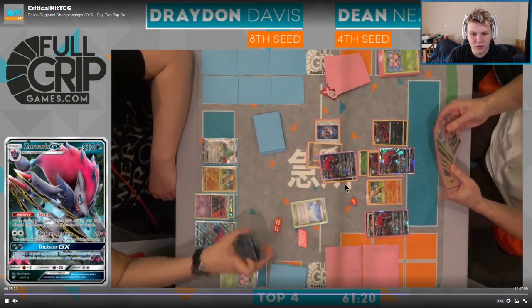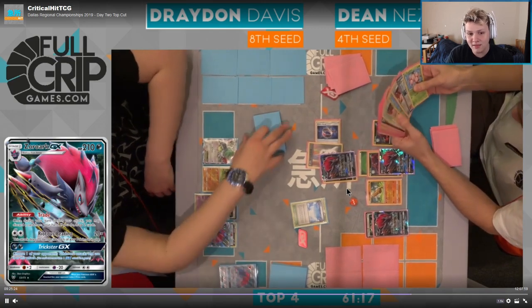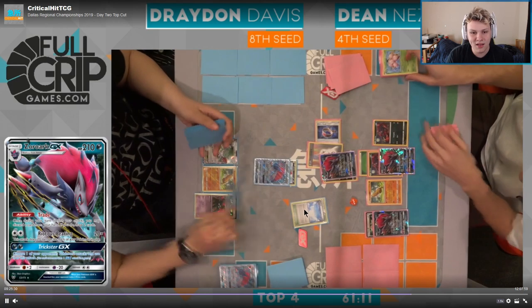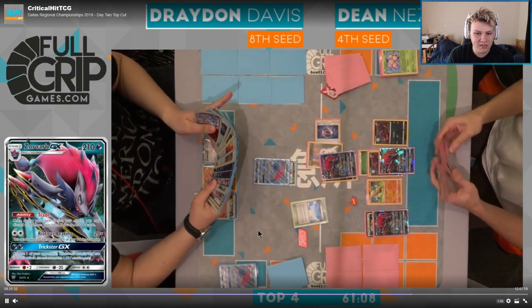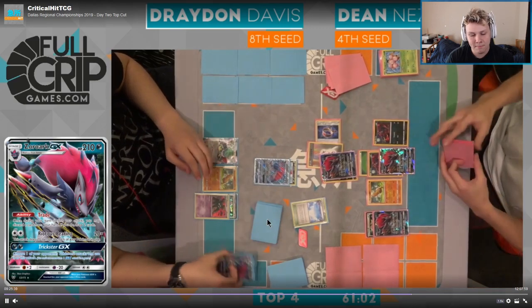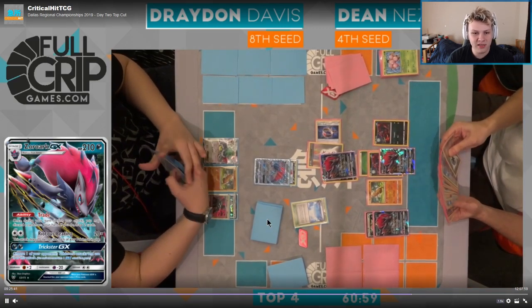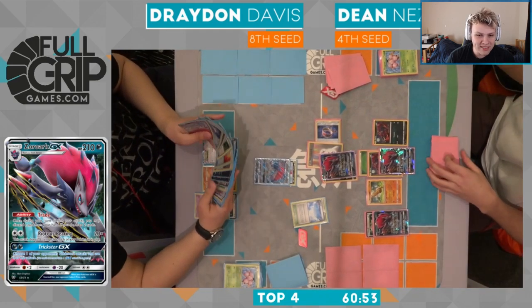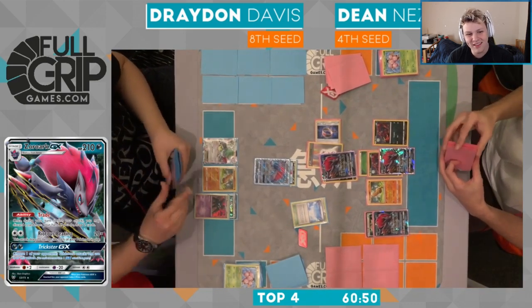It looks like he's not going to go for it — he's going to knock out the active. Which is like the next best play I guess, but there's really only ever one right play and I think it's definitely knocking out the Garbodor on Drayden's bench. That would really lock him out of the game. Going to see the knockout on the active Zoroark — there's definitely potential for Drayden to come back through a knockout with his own Zoroark plus N plus Garbotoxin. So Drayden is still in this game for sure.